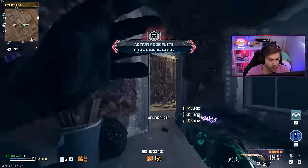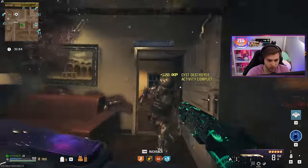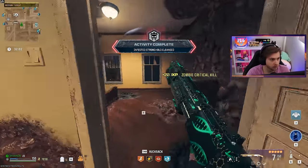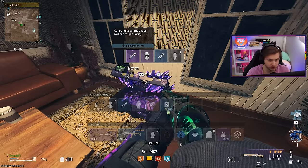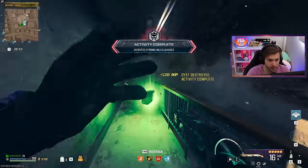That is another stronghold cleared. And that's another one — should just need one more, assuming the first one counted. Oh, and there's an epic Aether tool. Look at that. And that is our last stronghold.